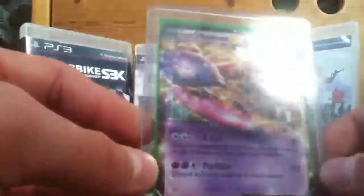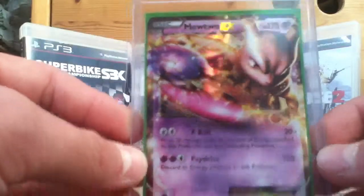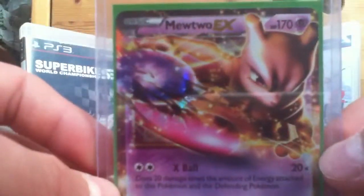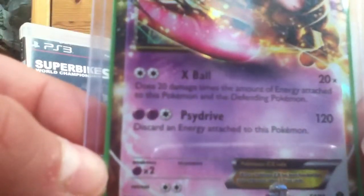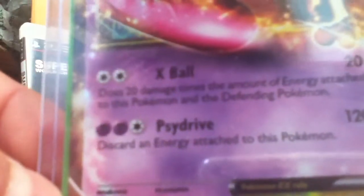I'll just give you a few seconds to look at that. Really nice. So let's get to the review. This has 170 HP. It's an EX basic. Let's get to its attacks. It does 20 times damage for X-Ball, and it takes 2 colored energy. It says does 20 damage times the amount of energy attached to this Pokémon to the defending Pokémon.